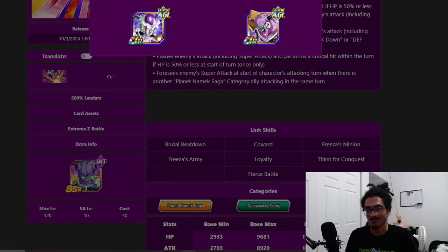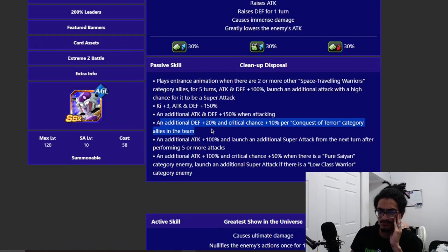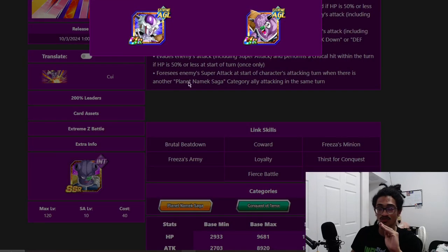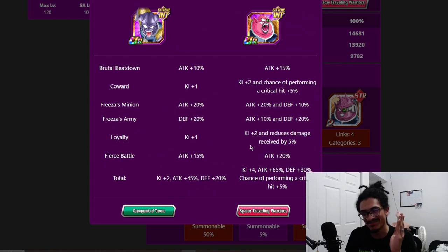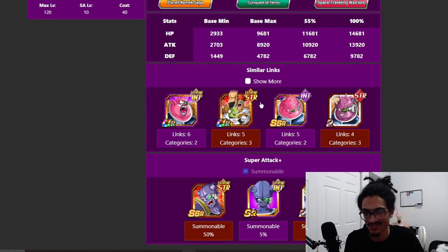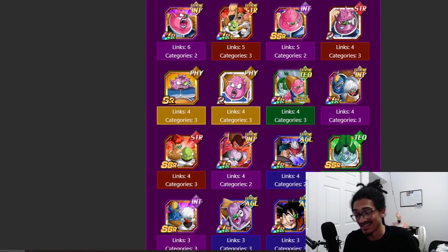He's definitely a big help for AGL Frieza because AGL Frieza wants Terrifying Conquerors characters. He's also on Ginyu's 200-skill leader, so he's on two 200 leader skills. His link set is rough — if he has Doria as a partner they get 4 Ki, 65% attack, 30% defense, and a 5% crit chance.